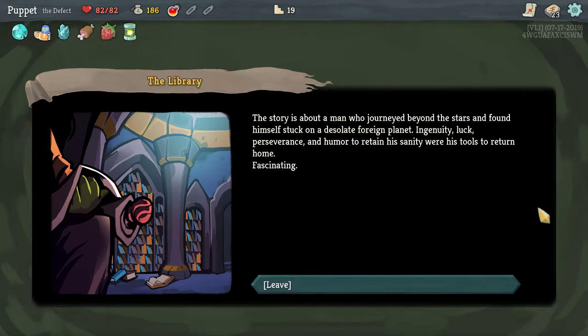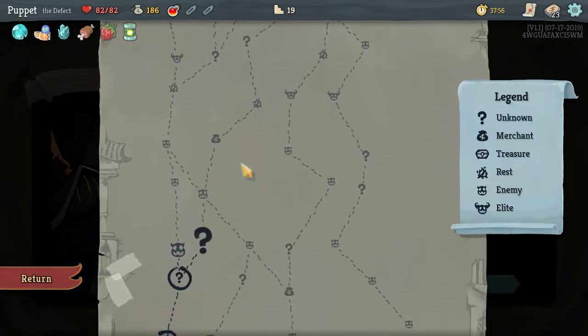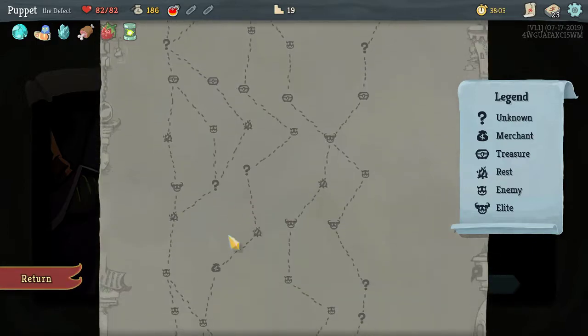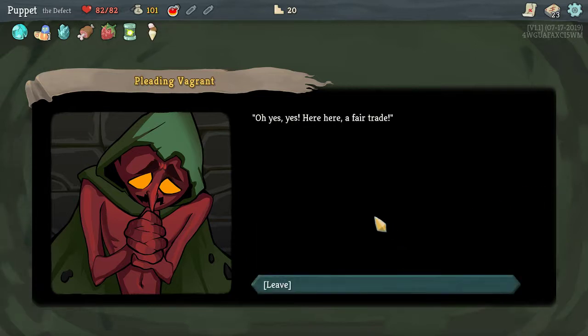The story is about a man who journeyed beyond the stars and found himself stuck on a desolate foreign planet — ingenuity, luck, perseverance, and humor were his tools to return home. Fascinating. Yeah, let's go for a mystery. While sneaking past a group of shrouded figures, one approaches: 'Got anything for me friends? Maybe some coin?' He seems delusional but harmless. I'll give him some money and get a relic. 'Ice Cream' — energy is now conserved between turns! So if I don't use it, it carries over. That's pretty awesome.